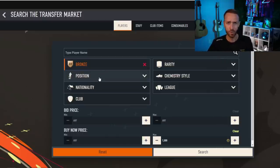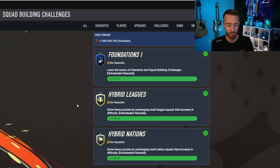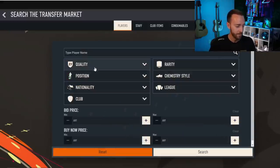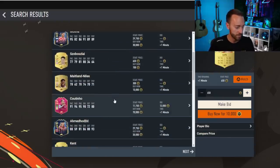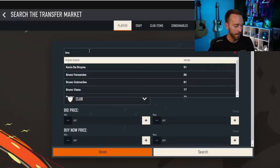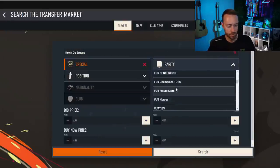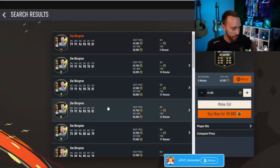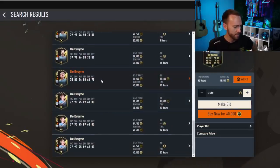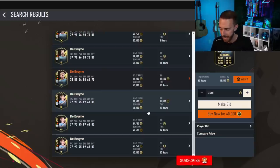There will be people doing advanced SBCs just because they love packs. But take a look at your coin balance — if you have enough, maybe do one or two for fun, but be careful. In the early stages, people are opening all their welcome back packs, so cards will be very cheap on the market. Last year, inform Kevin De Bruyne was about 60–70,000 coins, went to 95K within a couple of hours, and was 400–500,000 coins two weeks later. There's a lot of supply but not a lot of demand early on.